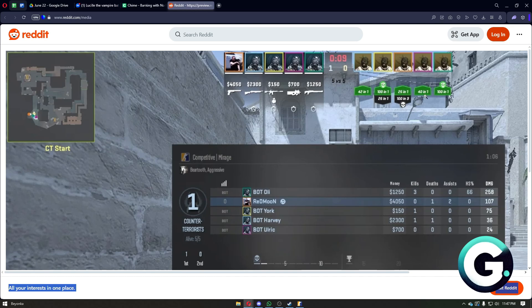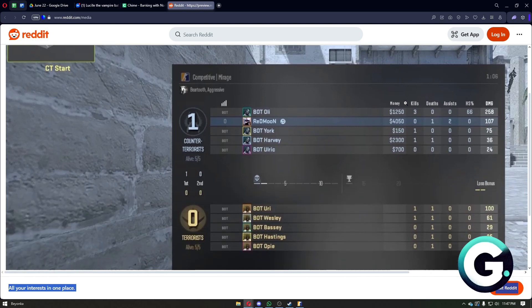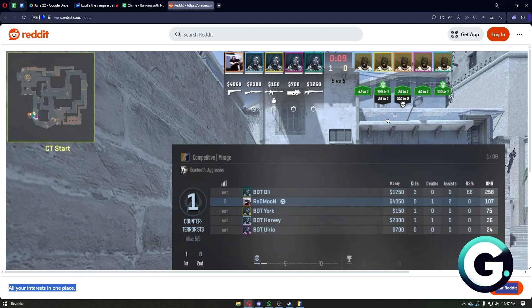You may also see something like 25 in 1 or 40 in 1, or maybe around 100 in 3 — that means 100 damage in three bullets. That's how you can see the damage dealt in CS2.